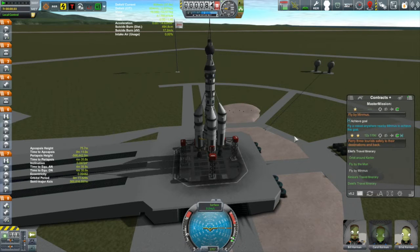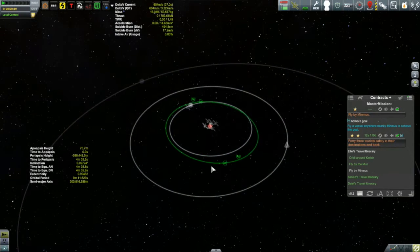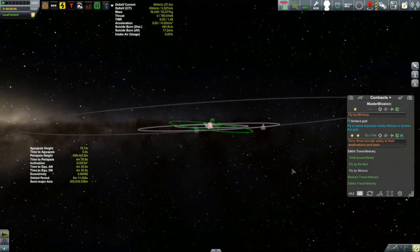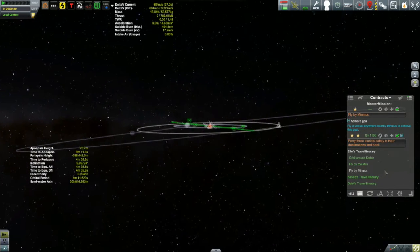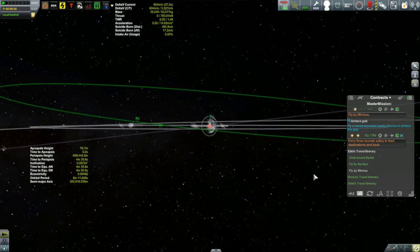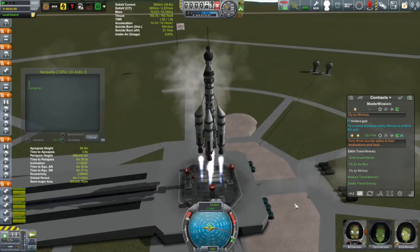One of the big differences between Minmus and the moon is that Minmus is in an inclined orbit — only six degrees of inclination, but don't do that inclination change out in space. Get yourself lined up beforehand. We're going to take Minmus's orbit and line it up, using the moon's orbit as our indicator of zero inclination. We're already pretty much under the ascending node of Minmus, so let's go lift off!